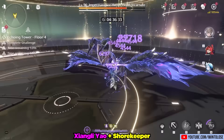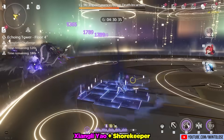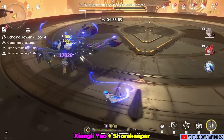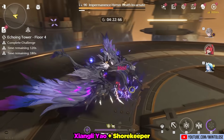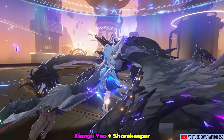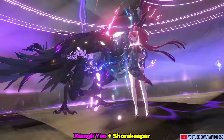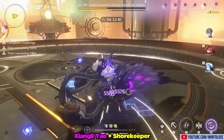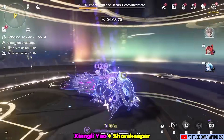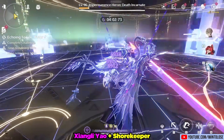Starting off with a Xiangli Yao team with Shorekeeper and YinLin. This is my personal favorite team with Shorekeeper so far because all the cooldowns line up quite well — because of the 25 second cooldown on both Shorekeeper and Xiangli Yao, they line their stuff up incredibly well. Despite me flubbing it up, we're just fine. By extending the rotation a little bit, the second rotation for Xiangli Yao is able to take out the Impermanence Heron.